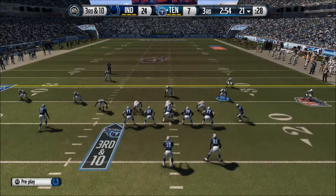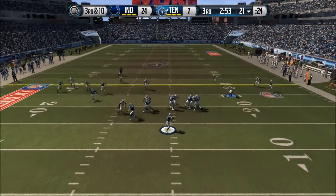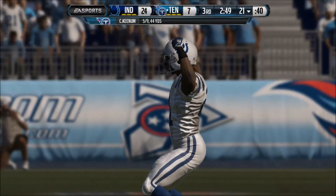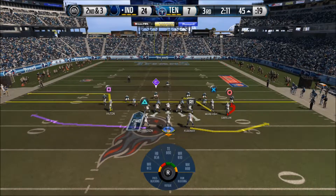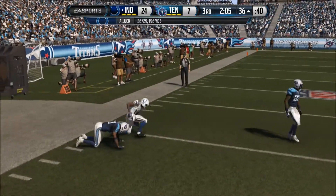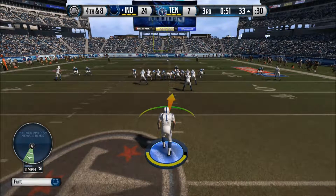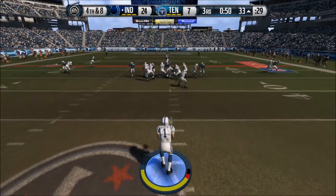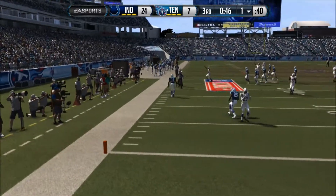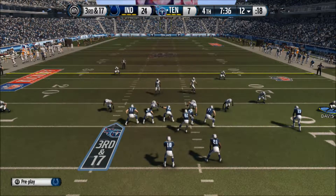It's 24-7 Colts now. Third and ten — man in motion to the left side. Keenum drops back, feels the pocket collapsing, and he's going to chuck it downfield — almost picked off by Vontae Davis, one of our leaders on defense. There's a pass out to T.Y. once again and the Colts are in business in Titans territory. They're going to punt it away — Pat McAfee on the punt, and his punt is a beauty right here, down at the 1-yard line. Great punt by Pat McAfee — that's basically what we come to expect from him.